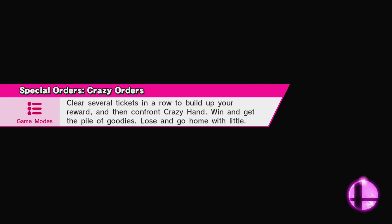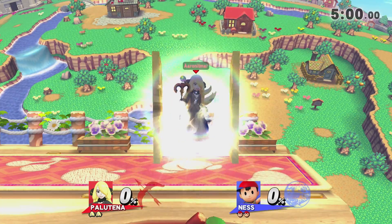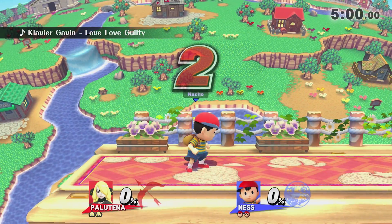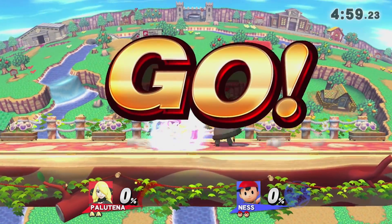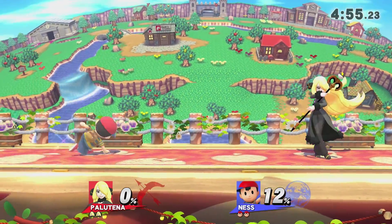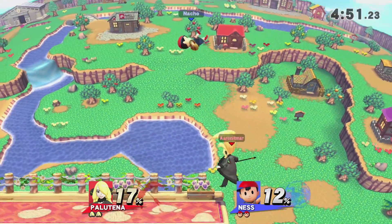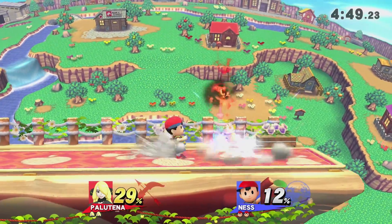Here we go. Sorry, Cynthia — I'm playing as Palutena, but it's Cynthia, you know? You have to play as the character. Fortunately, I've got a Reflect involved here. What does Down-B do? Oh, Counter. I should have countered. That's how little I play Palutena — I forget that she has a Counter.